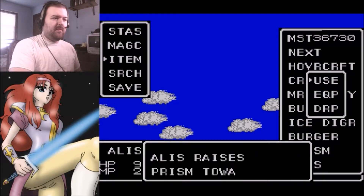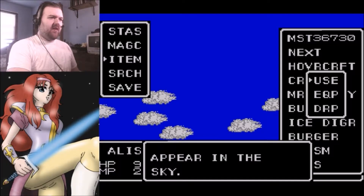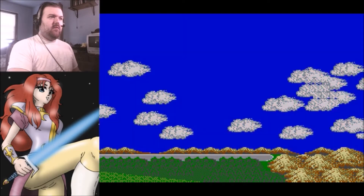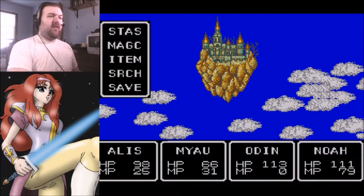Prism. Now let's raise this prism toward the sky. A vision of a celestial castle appears in the sky. That must be the Dark Castle. And do I fly to it now?